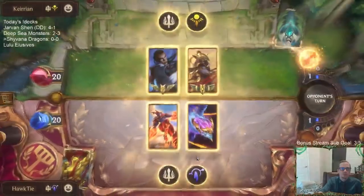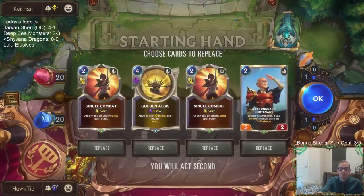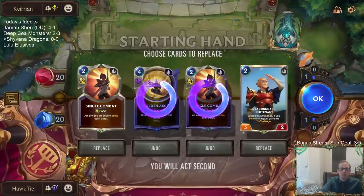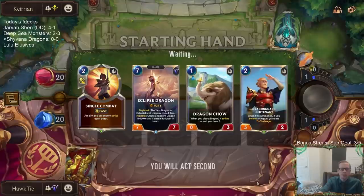Alright, let's try Shivana Dragons — we've got aggro to start with Lucian. We'll see if we get Radiant Guardian and a fight spell. I'll keep a Single Combat but we don't need to keep a second one. Dragon Chow can block Sand Soldiers — if they use a Single Combat to kill Dragon Chow, it's still trading up on mana for us.